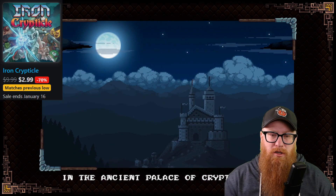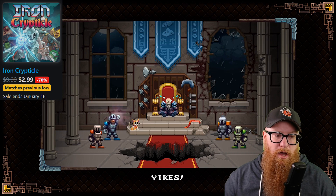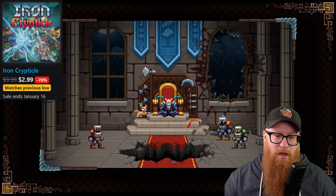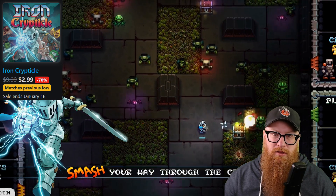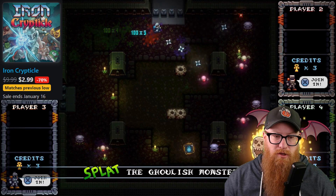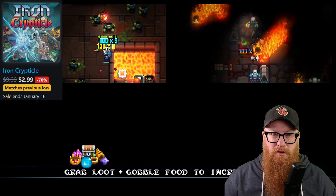Iron Cryptical is currently 70% off for only $2.99. This is a great little couch co-op game, up to four players. Basically it's kind of like a modern-day Gauntlet — you choose your class of hero, with all kinds of weapons, upgrades, and abilities as you go through different dungeon arenas. Real simple and straightforward, but it's well-reviewed, with a 75 on Metacritic from critics and a 75 user score, so it's been very well-received.